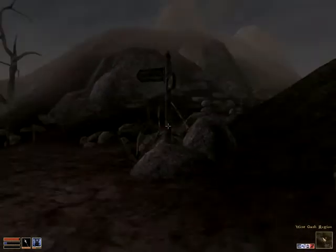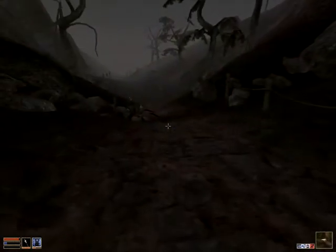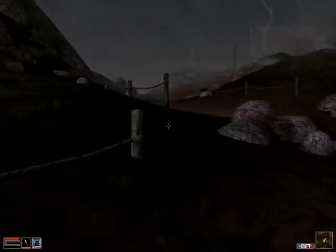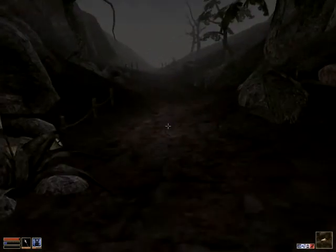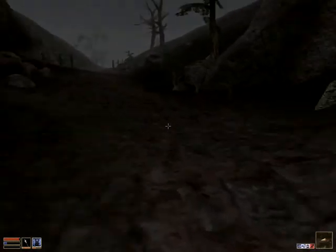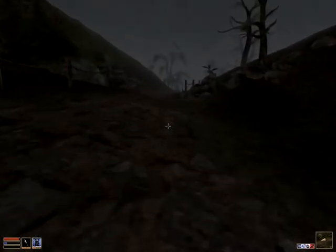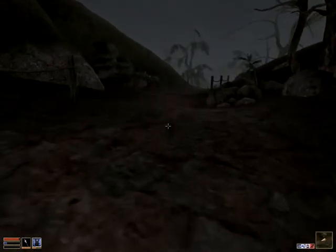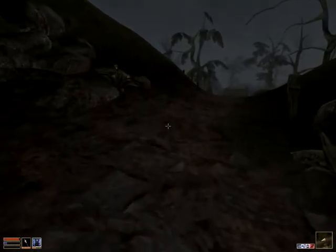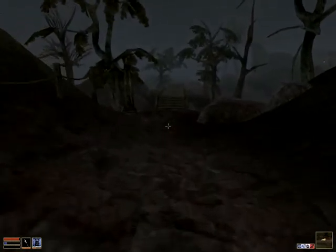West Gash region. I believe this leads — oh yeah, we don't want to go there right at this point. You'll go there very soon, but not in this set. I believe some second or third quest from the Fighters Guild makes you go there, and the quest for that guy we were supposed to find — the Chaos Crusades — that takes us there.